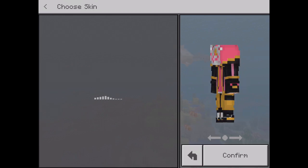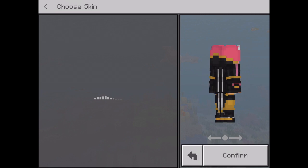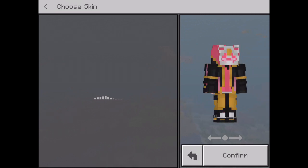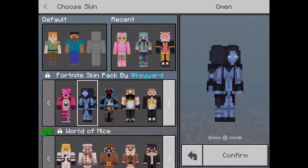Hey, by the way, don't you like the skin? It's a pretty cool one — it's from Fortnite, if you didn't realize. It's Drift Stage 6. This is by Kiyar — I don't know him — but it's taking so long to load.